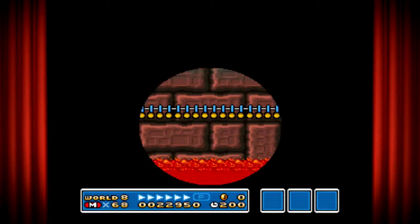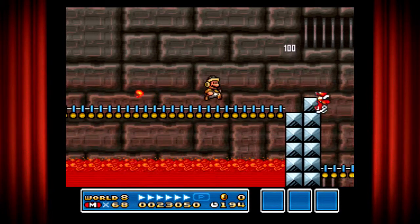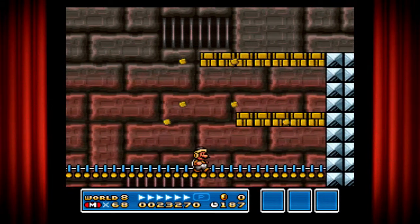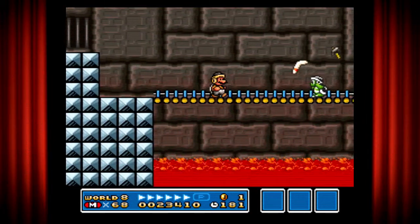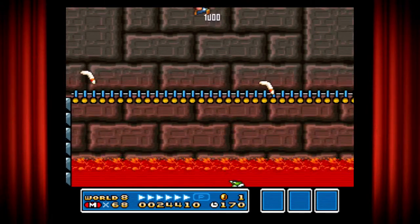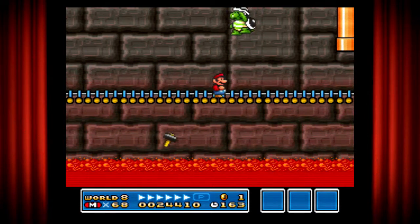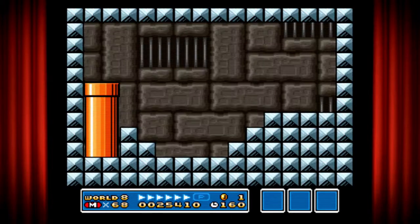A giant hand just grabs you. And we've got ourselves the hammer bros — different, various types or whatever. There's this guy, and you already made me lose my power-up. It's a lot. And the giant one — took care of that guy. And now we got another power-up.